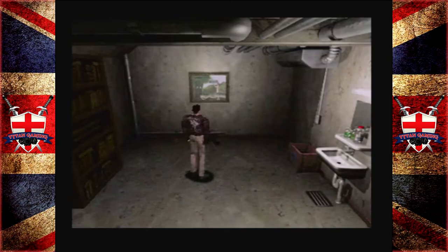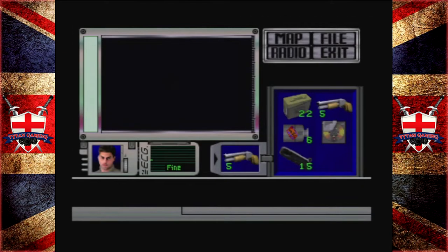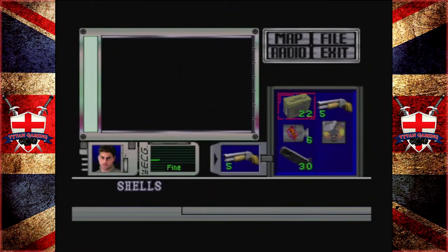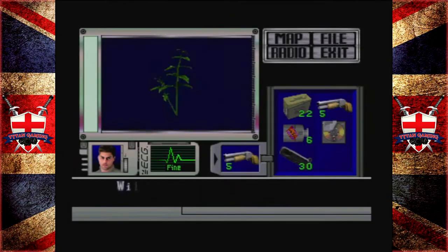There are handgun magazines in here — I think there's two of them. Do we want to take them? I guess we might as well take the bloody things. Sure, we'll take them. Technically in the next room we're going to use a MoDisc up. Oh, there's a herb there as well. Ooh, yes — we'll have it. We'll have it. Right, well, we're full.